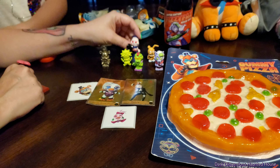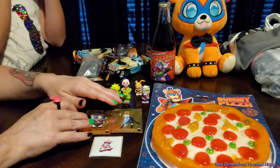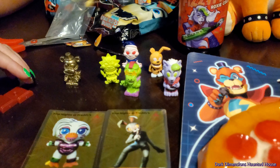So these are at Five Below. I'm sure there are other stores like Claire's or Party City where you can get them. Five Below for $5. Anyway, thanks for watching — please like and subscribe. This is Dark Dimensions Haunted House.